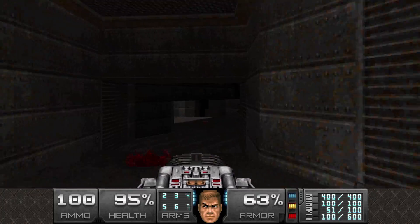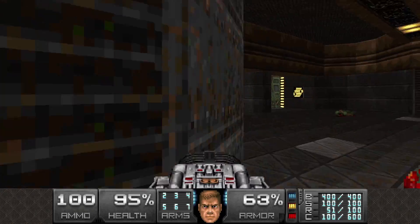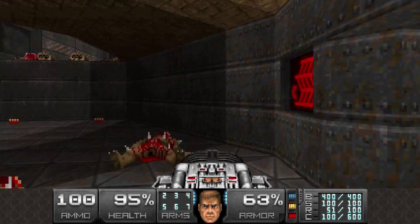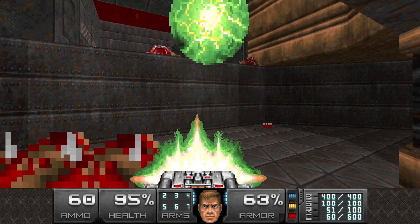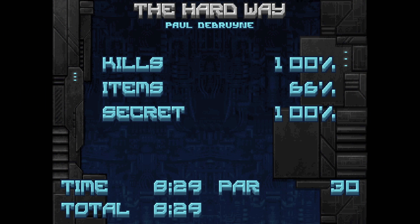Red door is over here. Yeah, here. Okay, we're done. And there you go — that is The Hard Way, the super secret level of Back to Saturn X.